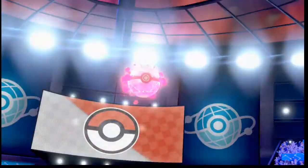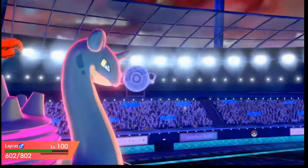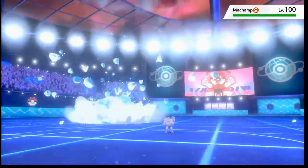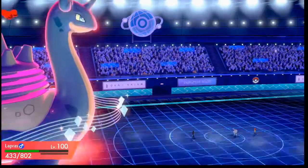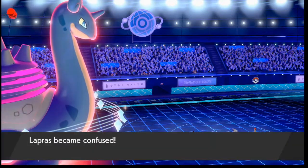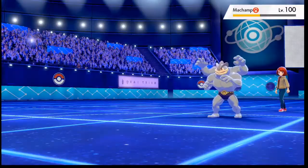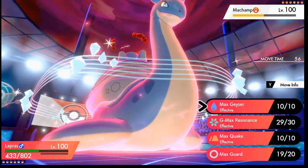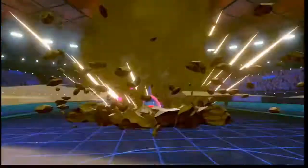He goes into his Machamp, which is perfect as I get the free Dragon Dance off. Either way, I had to go for it — I needed to outspeed his Gyarados and just be able to do things. So I go for the G-Max Resonance as he brings in the Machamp, which is obviously going to go for Dynamic Punch. I absorb this very well — I do get confused, which, you know, it's what Machamp does. It's awkward to be on the receiving end of Dynamic Punch for once. But yeah, everything I needed to go for worked out.